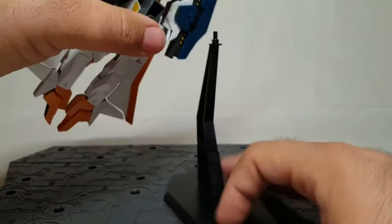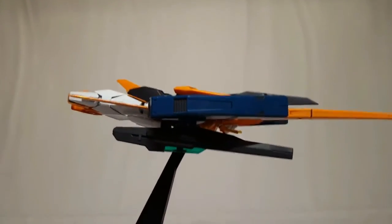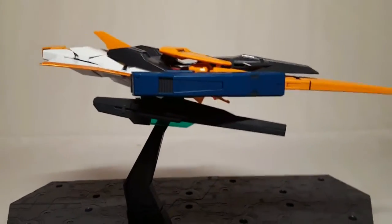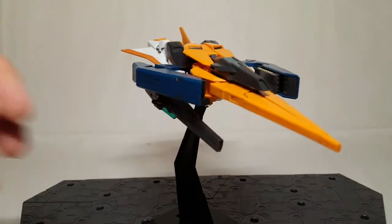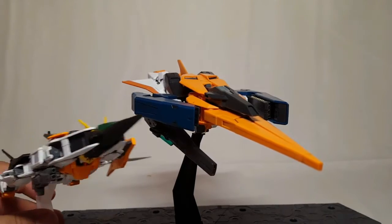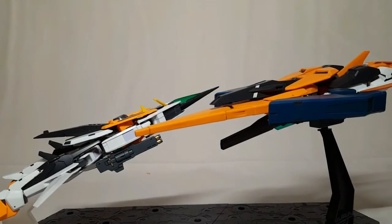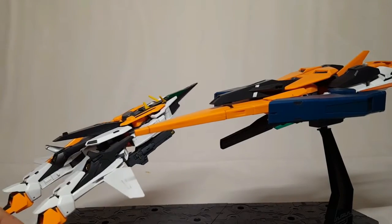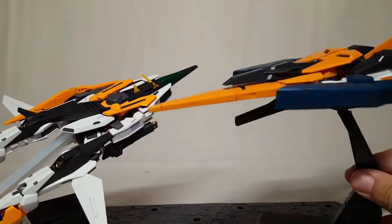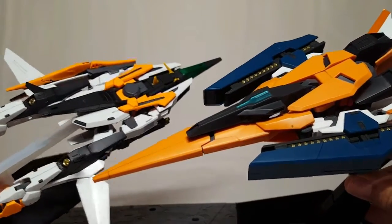Found that piece — it was in the GN Archer box, because that's where everything goes. So that's him in his flight mode. Let's do a quick comparison between him and his predecessor: you've got Arios and Kyrios. The funny thing is this one mounts flat on the stand and this one kind of mounts sideways, so they really didn't plan that out too well. But you can see the massive size difference.